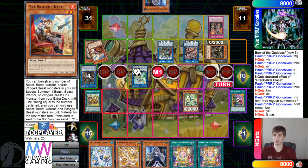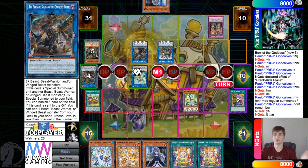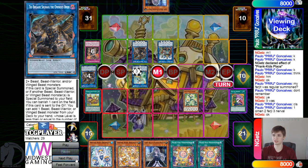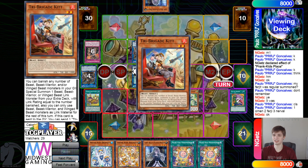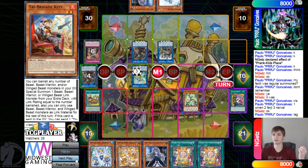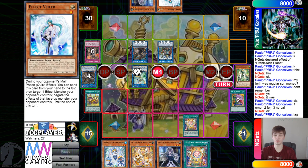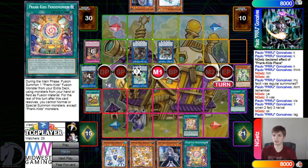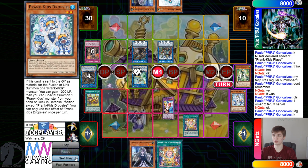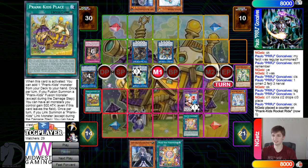They summon out those monsters, get rid of them, summon Omen, and get the effects. It will search from deck to hand, then draw, put back, then banish — and they do draw another hand trap, which is good. Then activate fusion spell, get rid of two, go for Rocket Ride, and get those effects.